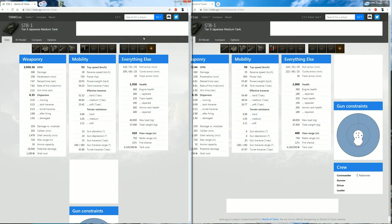Hello everybody and welcome back to the channel, it's GG4K. The 1.5.1 test server is online and I decided to try out the newly adapted medium tanks — the STB-1 and the Leopard. Today we're going to review the STB-1, and the Leopard is coming in the next video. This is the current 1.5 version, and this is the test server version.